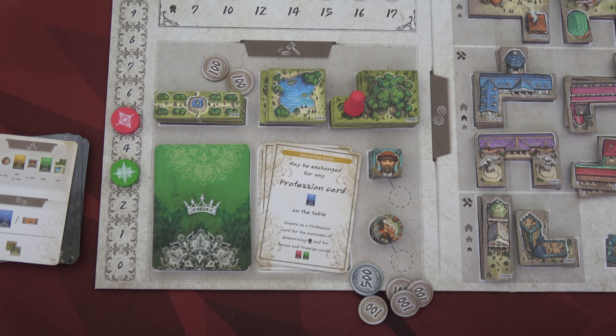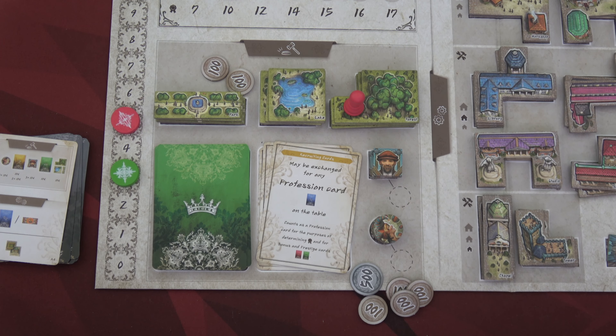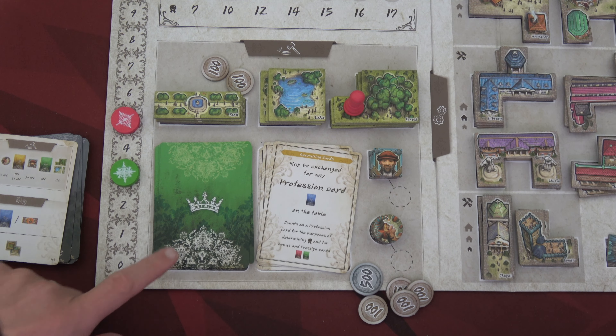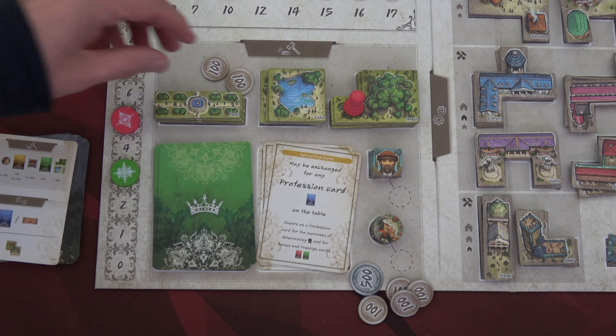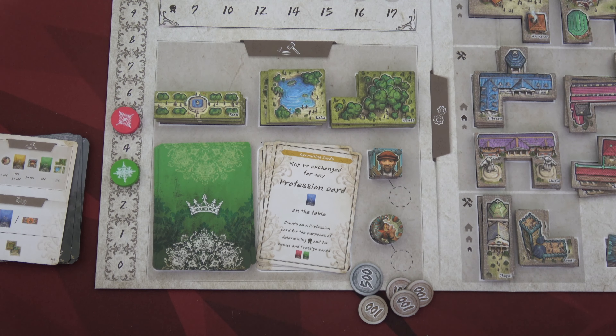You might wonder why the final item can be claimed for just 200 florin. In a multiplayer game, the last bidder can guarantee one item for 200 florin since no one else can bid — but only for items you haven't already bid on. That's why I bid on several others first. I spend 200 florin, leaving me 2,600, and place one forest tile into my principality. Landscapes can be placed anywhere on the board as long as they're not covering another tile or going off the edge.